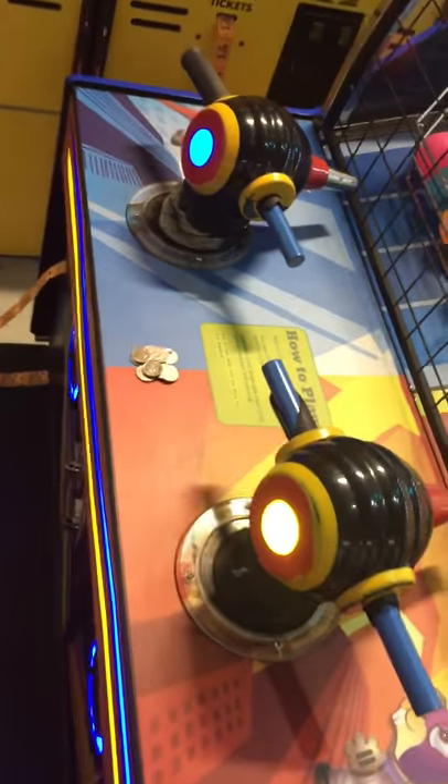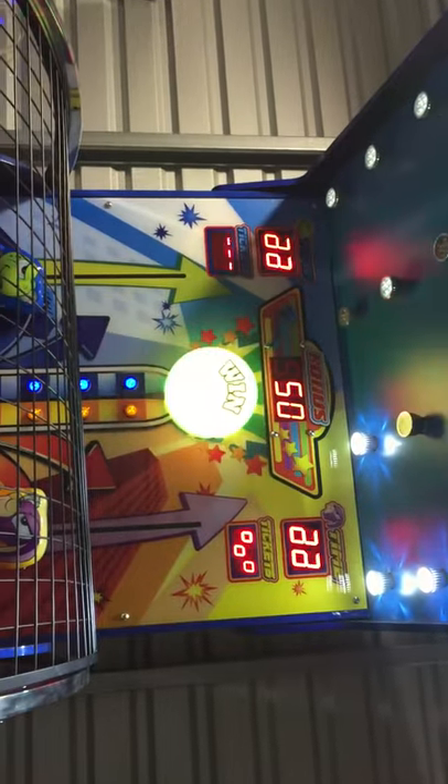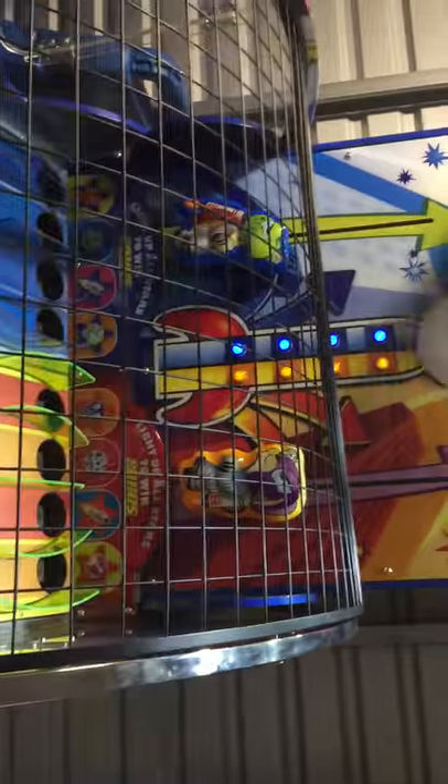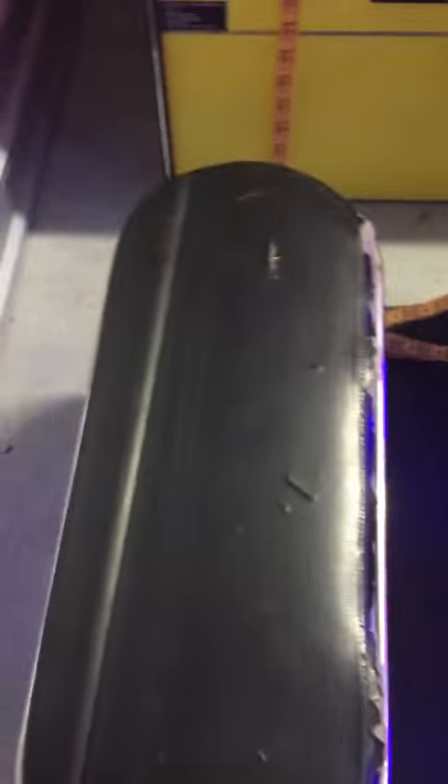Here's the control panel area with instructions on how to play the game. Here are the four balls for each side. The lights are working, with the wind light changing colors and flashing — pretty cool. The little animals go up as well, though there are some minor rips, not too bad. Here's the ticket door, a corner door speaker, and another ticket door.